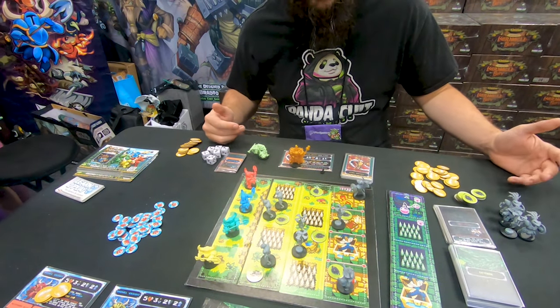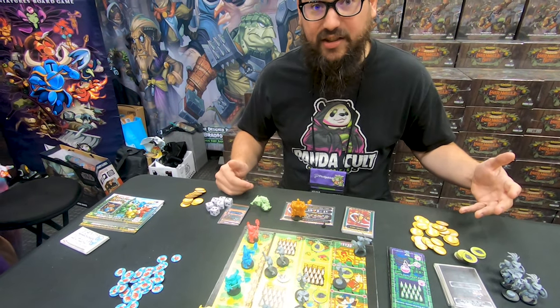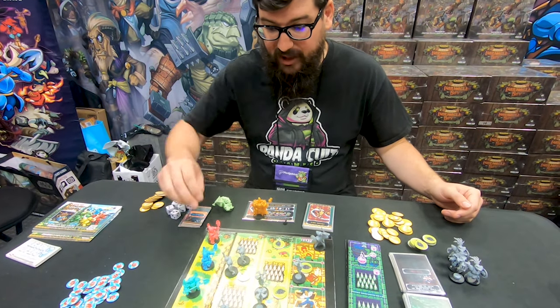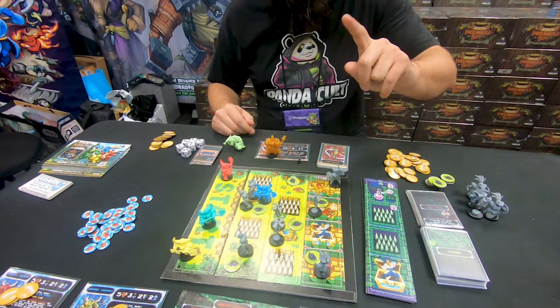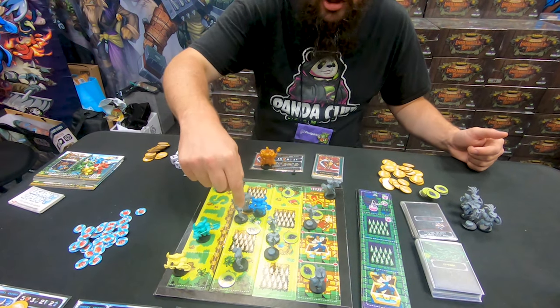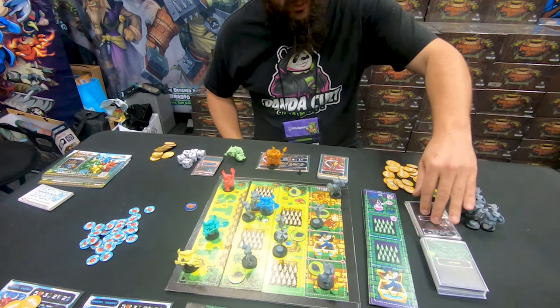We're going to get into the game, start beating up some enemies and beating each other up. A hero can actually have three actions on their turn. With those actions they can move — I'll explain with Blue Shovel Knight here. So he's going to move one space, that's one action. With that action, he's also going to find a treasure token. So with treasure mound tokens, we're going to flip this over, and I found a relic.